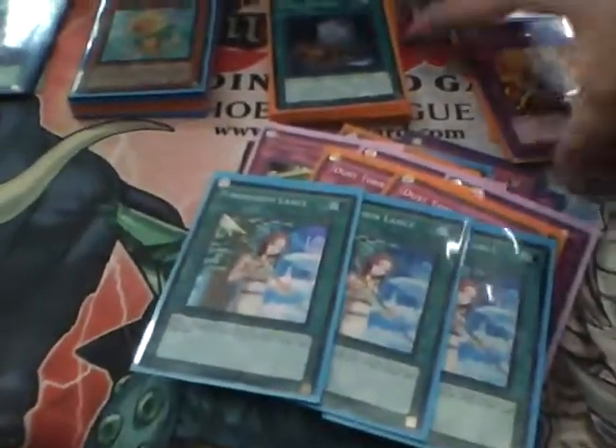Forbidden Lance works well against a build like mine because I run Icarus Attack — Forbidden Lance can chain to that. I run Compuls — Forbidden Lance can chain to that. I run Bottomless — Forbidden Lance can chain to that. You need to protect your Dux at all costs.